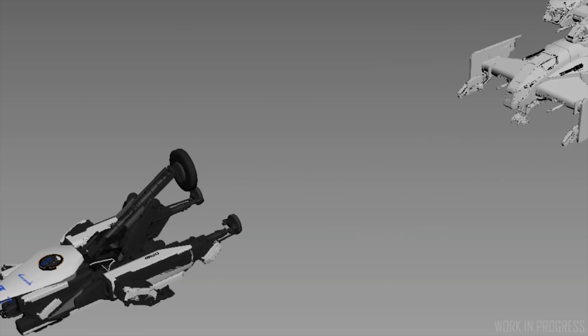There is nothing to stop you moving damaged or stuck ground vehicles such as the Nova tank, both on the ground and in space. It's going to work the same way as moving damaged spaceships.